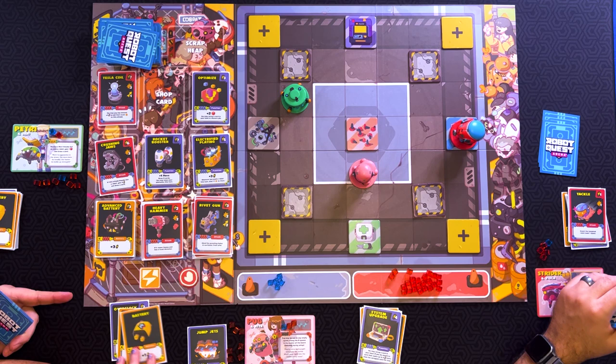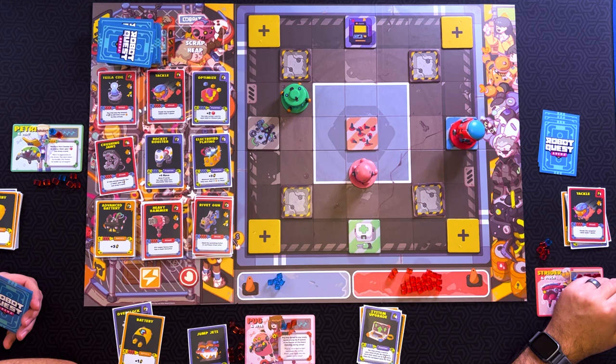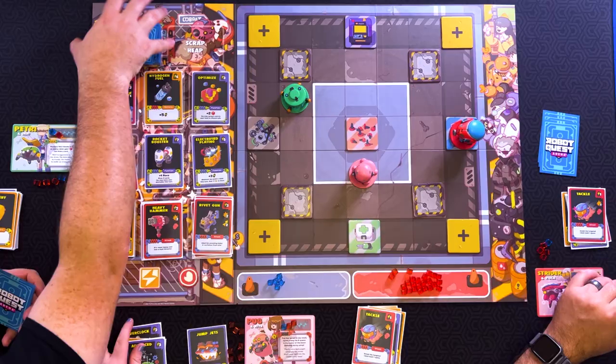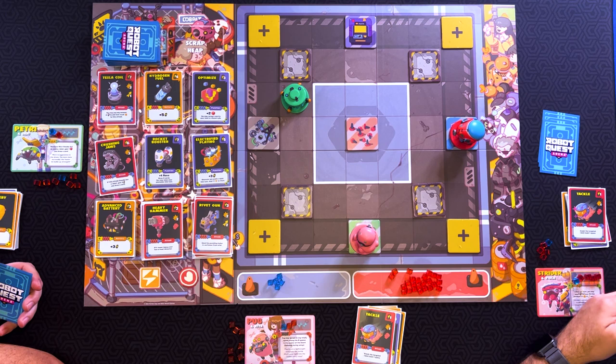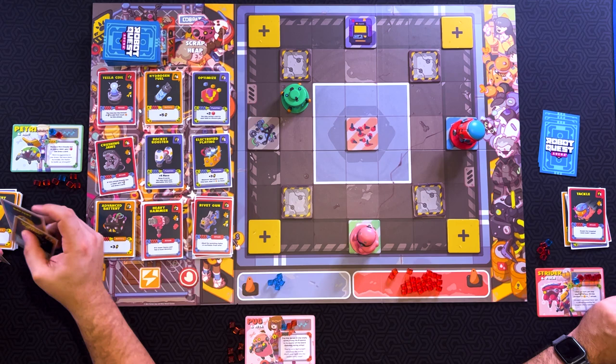There's another tackle, which is one energy. I'll do that too. Hydrogen fuel — it's a four cost that gives you five. I'm going to move four, which is really two because I'm moving there. Now that you guys all found your starting spots, I am going to use four — then that too, I'm going to move here. I'm going to use this four to buy the hydrogen fuel, replacing it with electrified plating, so we have another one of those on the board.